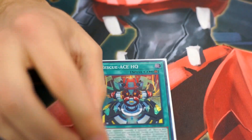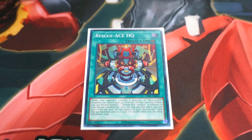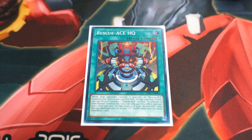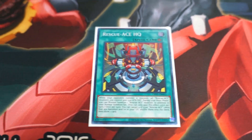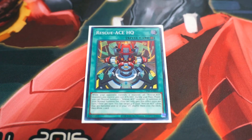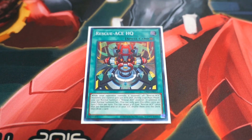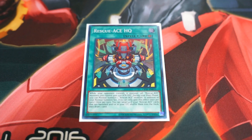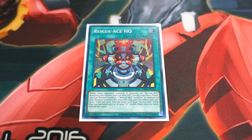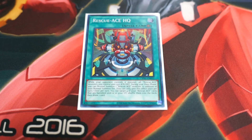Lastly for the spells, I run one Rescue Ace HQ. This card I love. I wish I would run Terraforming, but you don't really necessarily have to get it out to get gas. What it does: it gives you an extra Normal Summon, as well as you can shuffle back up to four Rescue Ace cards — not just monsters, not just spells, any of them — from your graveyard or your banish, and then draw one card. It's mainly utilized for the shuffling back; the draw is just a benefit.